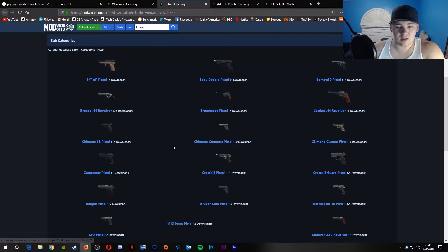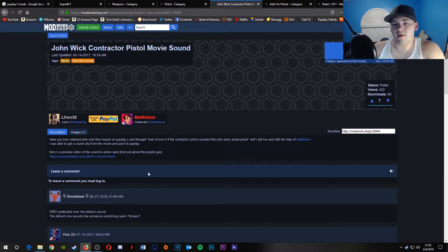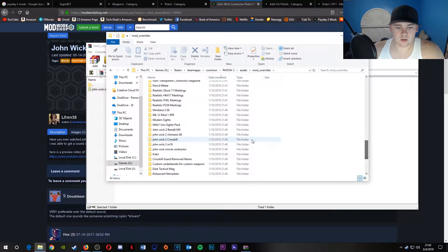Let's do it with this, because this is his actual gun. Once you find what you want — not all the guns will have it, but some will — like the contractor pistol, or his Heckler & Koch P30L. When you download it, you drag this folder into Mod Overrides, which you get to by going Assets > Mod Overrides. I've got it here — John Wick movie contractor. They have the other ones too: for the M16 they have the sound from his AR-15, his 1911, his Glock 34 sound for the Glock 17 because the 34 isn't in the game, and the Benelli M4.